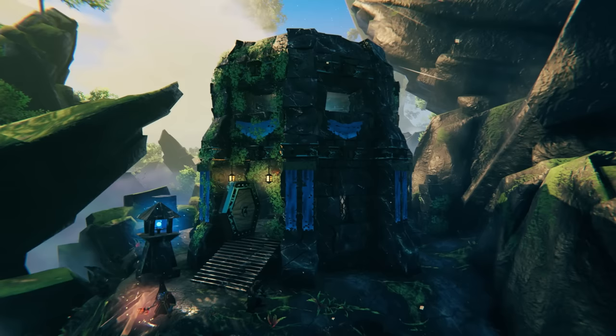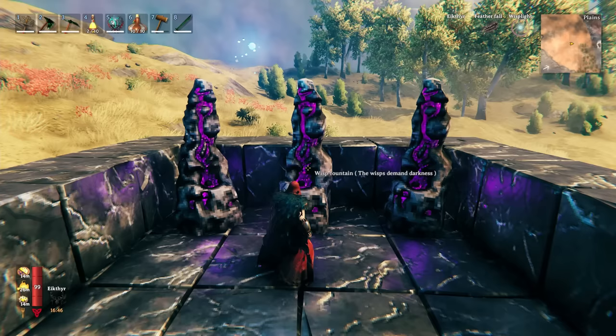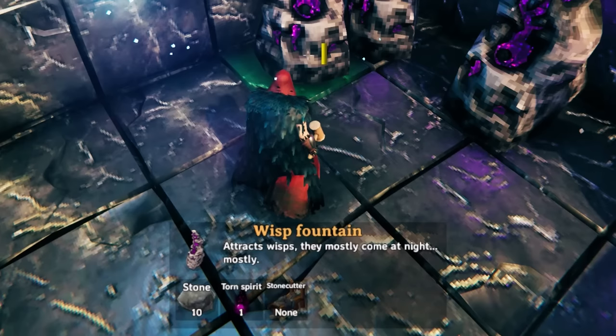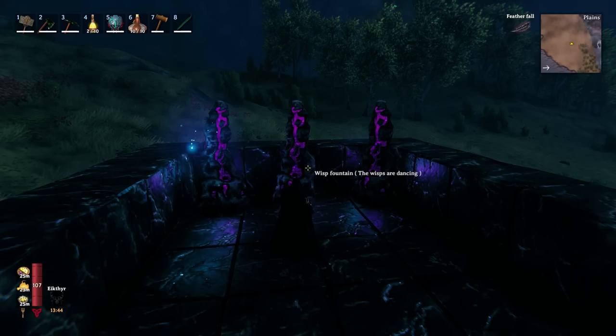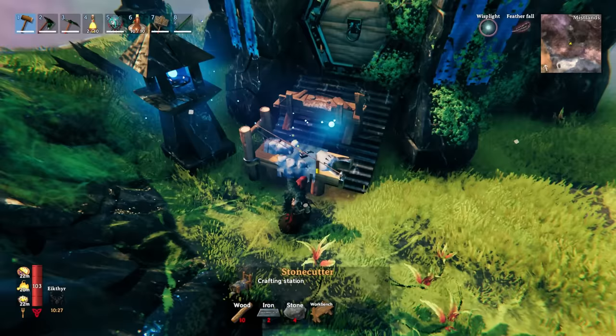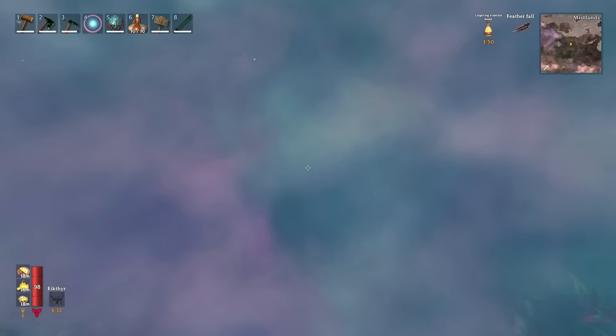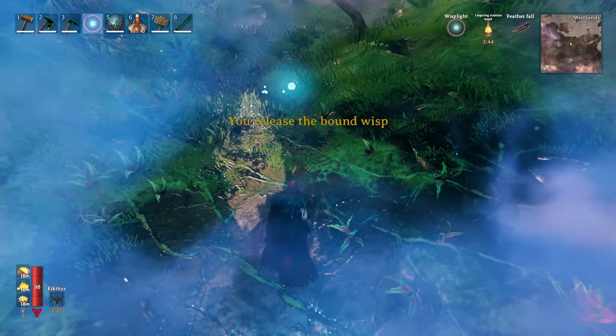To deal with the mist, you'll want to make a Wisp Light. You can craft it on a normal workbench, but it requires one wisp and one silver ingot. To get the wisp, you need to make a Wisp Fountain — made with 10 stone, one torn spirit, and requiring a stone cutter. Torn spirits are now what you get for defeating the Yagluth. Place the Wisp Fountain down at night and wisps will be attracted to it; just walk up and collect them. You cannot get wisps by deconstructing wisp torches scattered around the Mistlands.